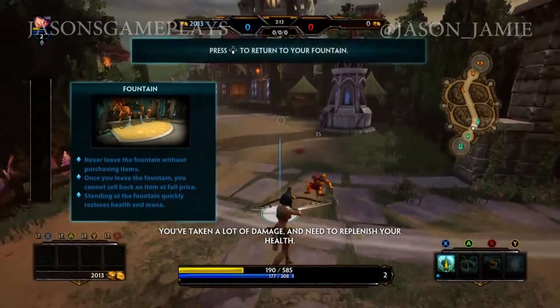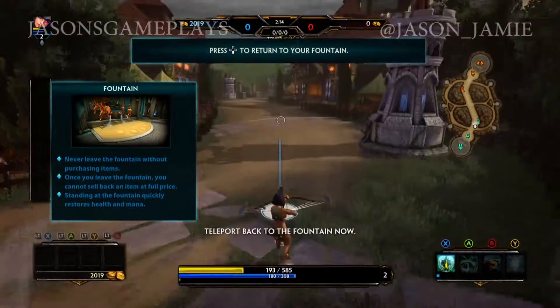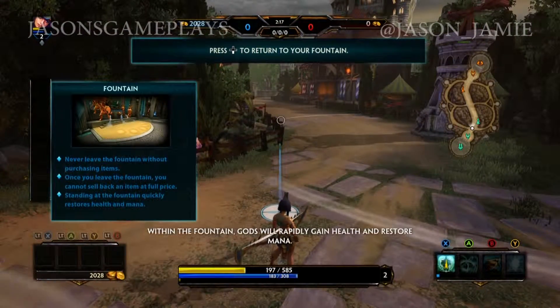You've taken a lot of damage and need to replenish your health. Teleport back to the fountain now. Within the fountain, gods will rapidly gain health and restore their mana.